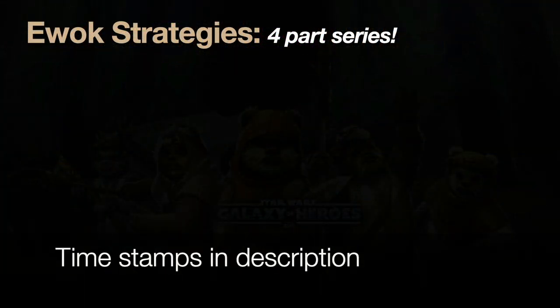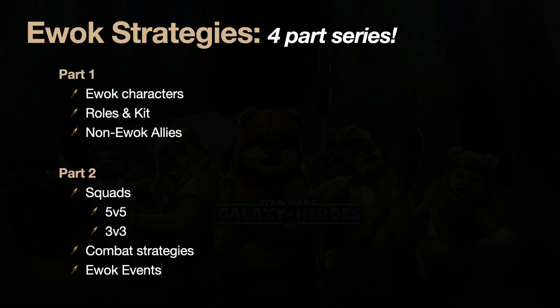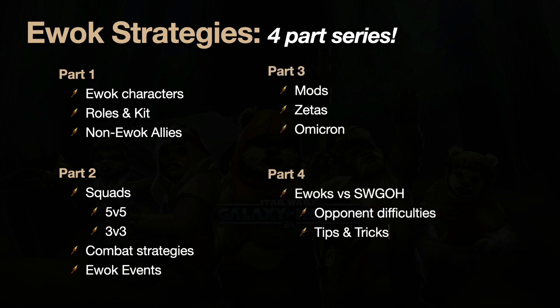Here we go — four parts. Part one of this video series covers Ewok characters: I'll go over each of them, explain the roles of their kits, and some ally synergies. Part two covers different squads, combat strategies, and Ewok events. Part three gets into mods, zetas, and omicrons in depth. And part four is the galaxy of who to fight and who to avoid.